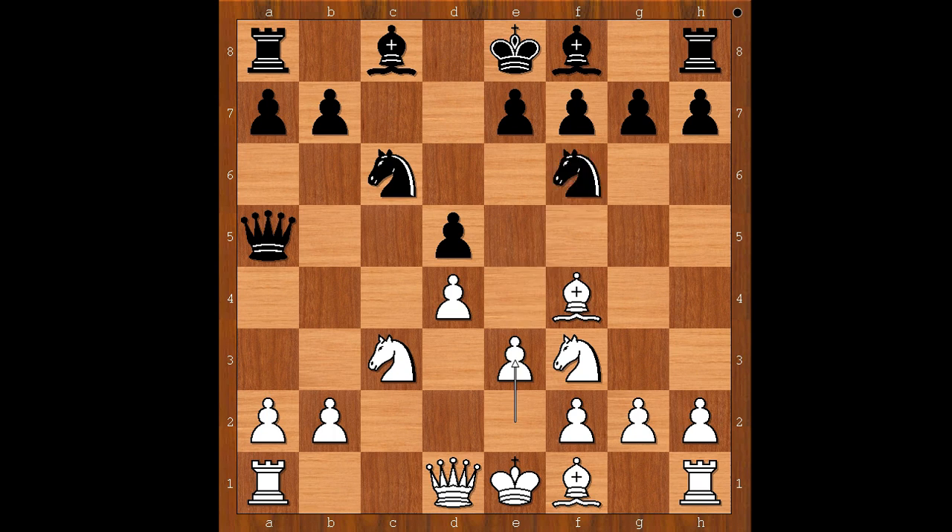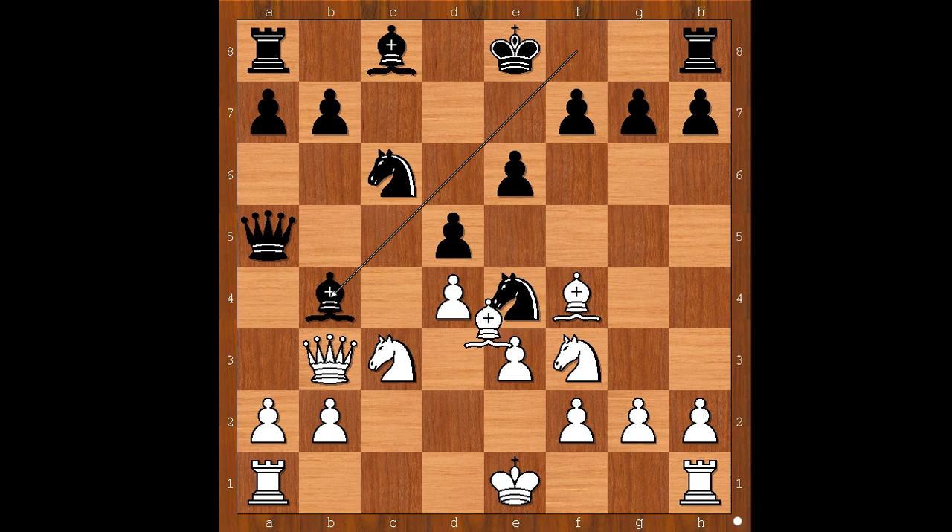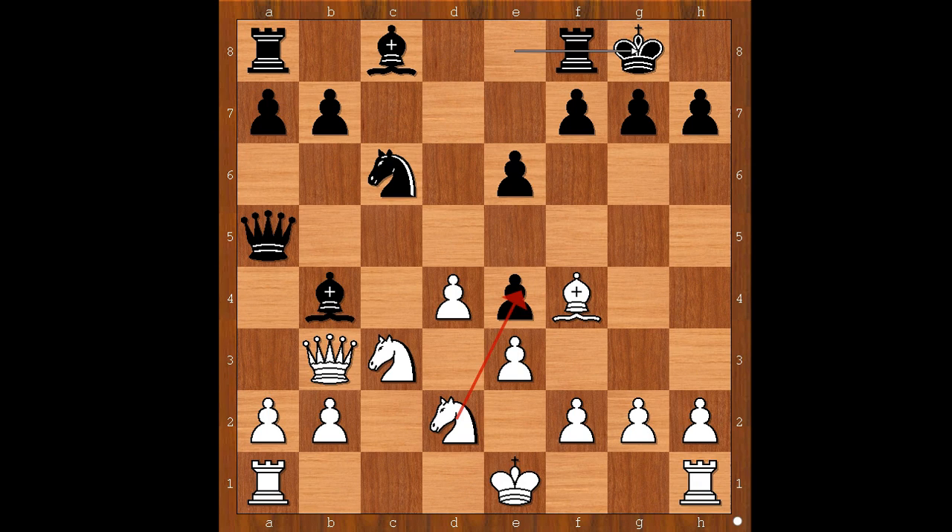E3. Knight to e4 — pressure is on the knight on c3. Queen to b3. E6. Bishop to d3. Bishop to b4. Bishop takes on e4. D takes on e4. Knight to d2. And both players castled kingside.